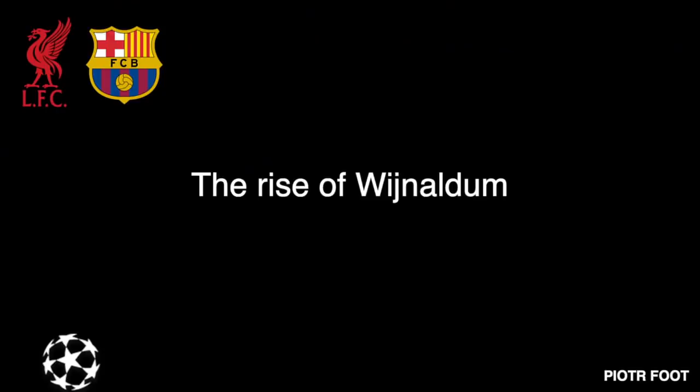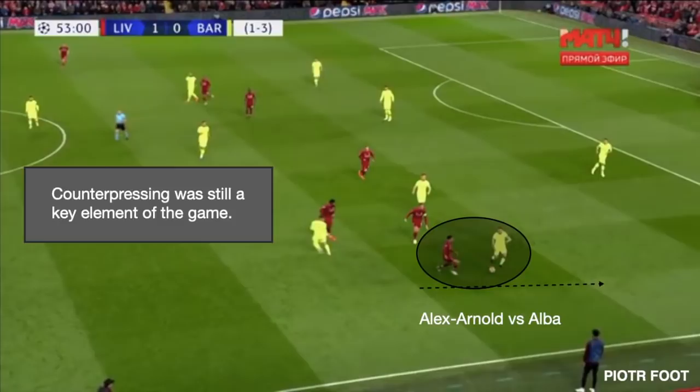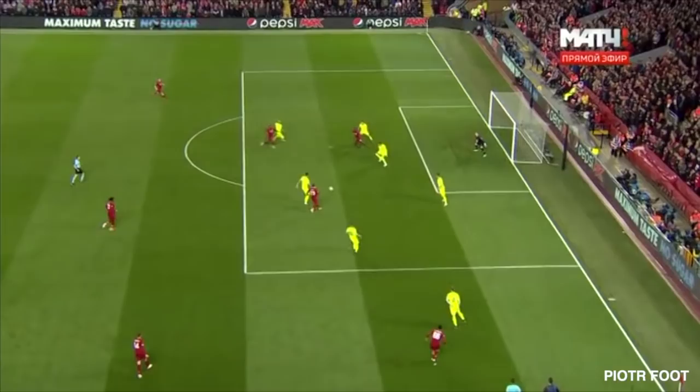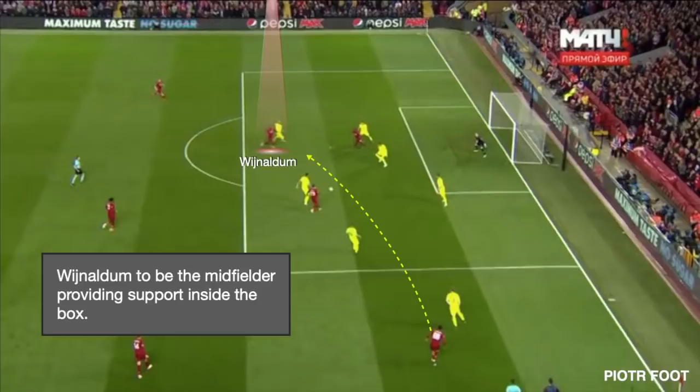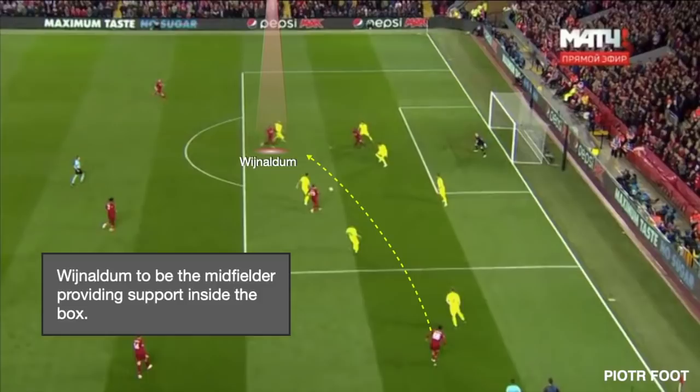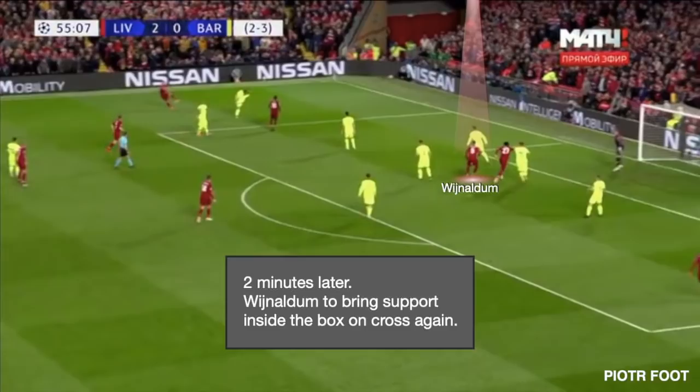But then something happened. Counter-pressing was still a key element of the game. Wijnaldum was the midfielder charged with providing support inside the box, and he scores. But it was just the beginning — two minutes later, Wijnaldum again provided support inside the box on the cross, and he dominated Piqué to score the header.